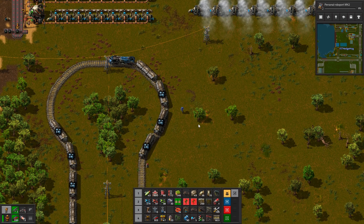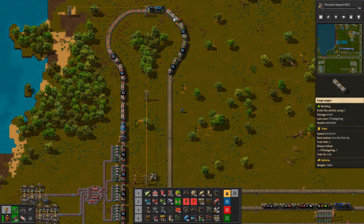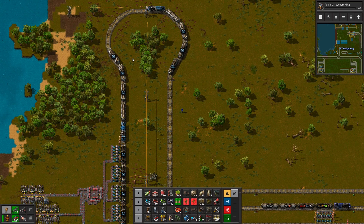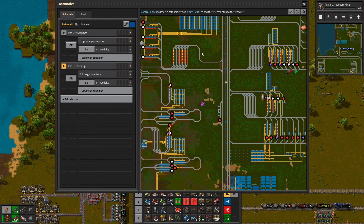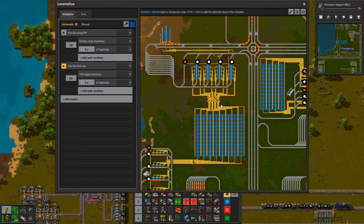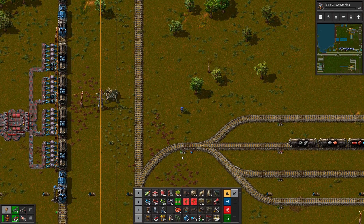Also very confused as to what is happening. No, that makes sense - if they're not leaving here because all the chests are full. That's all set up now. Excellent. Then we just need to connect these things up.